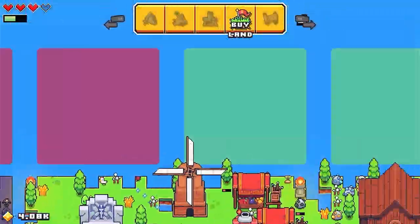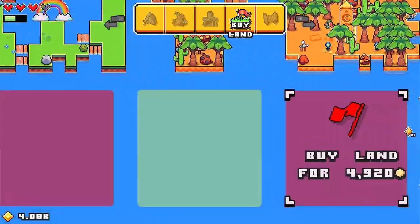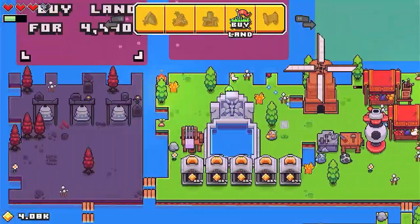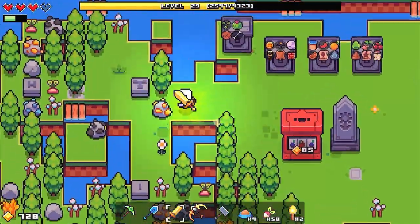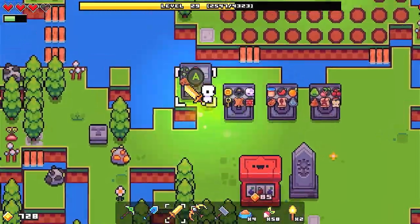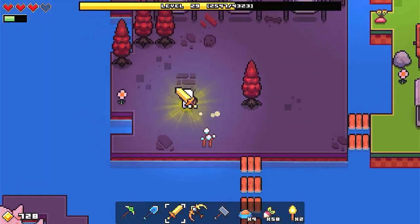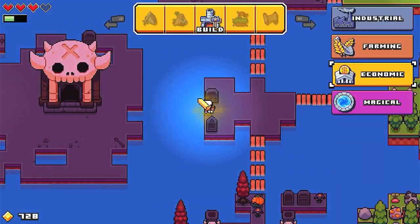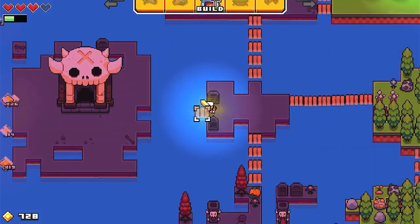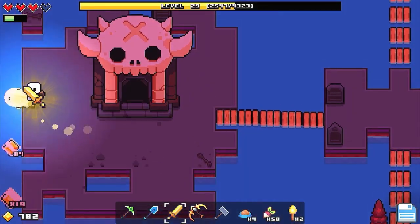Let's go ahead and start this video off by buying a piece of land. We can start down here in the desert and we could probably fill the desert, or we could buy the top part. Let's go ahead and buy this one. Oh my gosh, there is the skull maze! Let's see, there's a lot of gold here. Let's go ahead and enter.